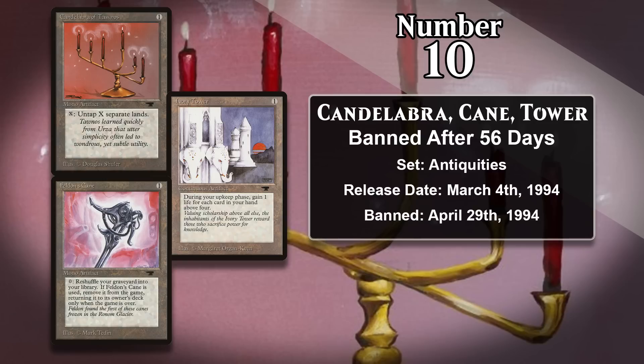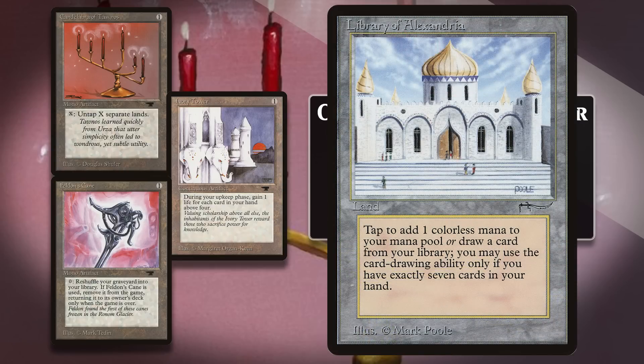The Candelabra is a one-mana artifact, and you can pay X and tap it to untap that many lands. You might be thinking it doesn't say tap on the card, and you'd sort of be right — because it has the now-defunct mono artifact type, which at the time meant you had to tap it when you used it and could only use it once a turn. It has since received an erratum that tapping is just part of the effect. The Candelabra was too good with super powerful lands like the aforementioned Workshop and Library of Alexandria, so it got restricted.